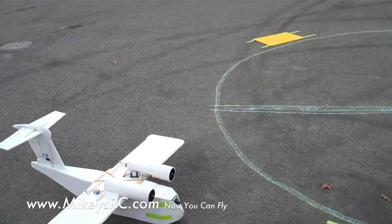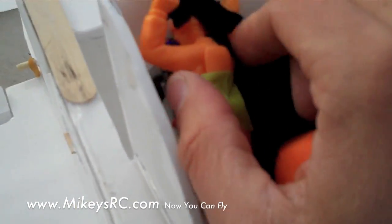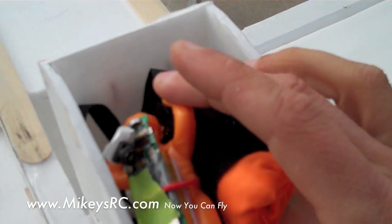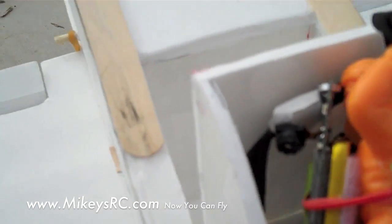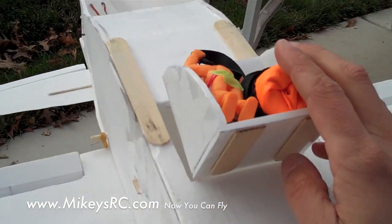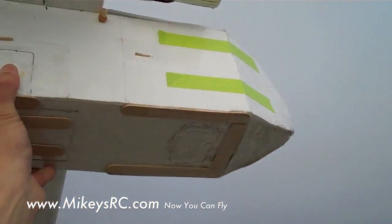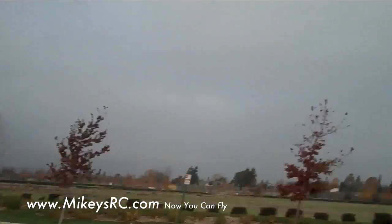It doesn't get much slower than that for a landing! Okay ladies and gentlemen, boys and girls — now we've got the paratrooper loaded up with our own little camera that's recording. We're going to drop him out and get to see what the para-jumper sees as he falls from the cargo bomb bay door of the YC-14. We've got our paratrooper loaded up and I'm going to put this thing in the air.